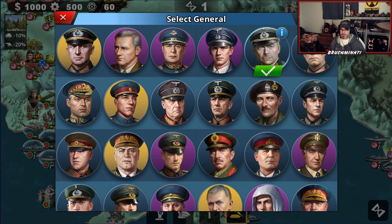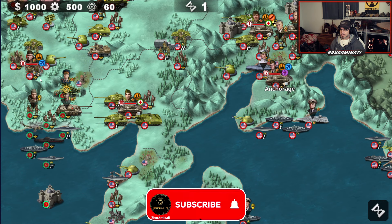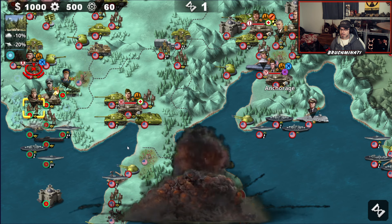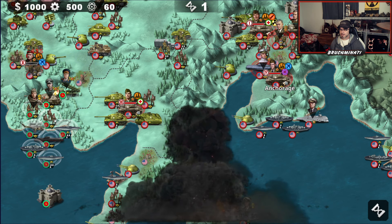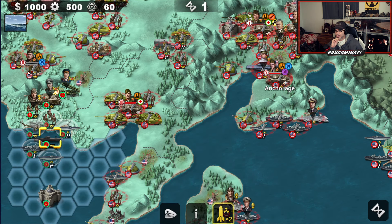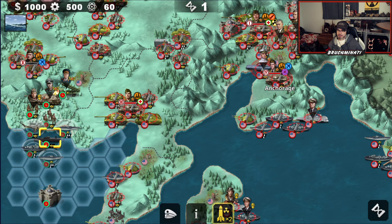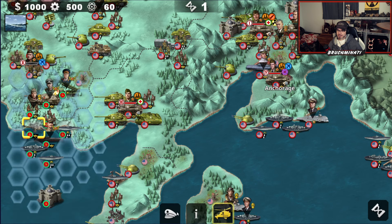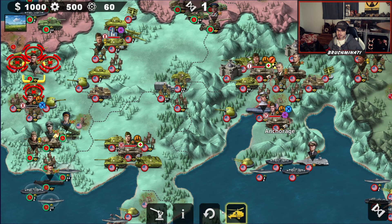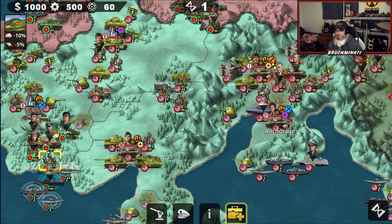Let's start with a little Guderian, put Zhukov on this, get a big hit from Vasily. Should I take him out with this? Actually hold on, we could put our best air general on here, our second best air general on this. See how much damage we can get to him.